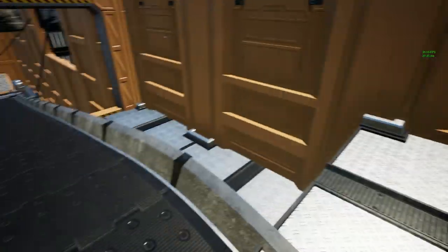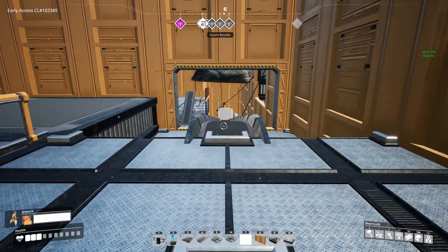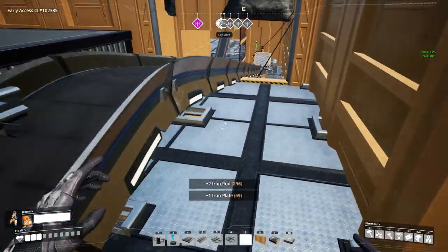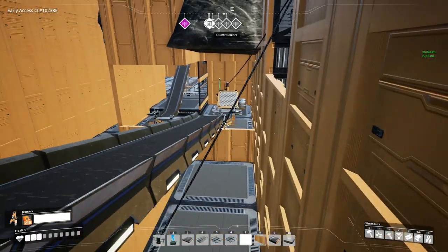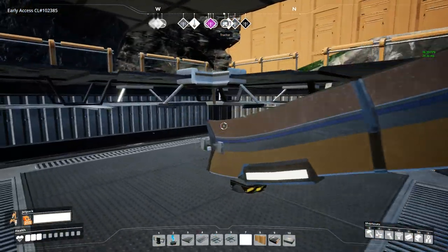To finish off you can simply land on the ground, or for a flashier ending add a conveyor belt that takes you up to an end point and then disappears underneath the floors — for this I use the walkways.